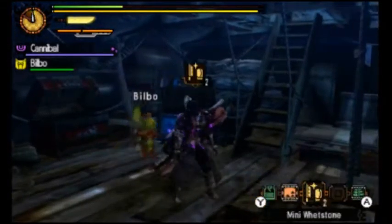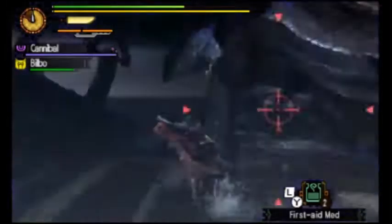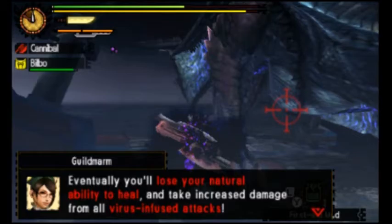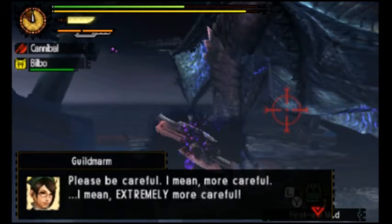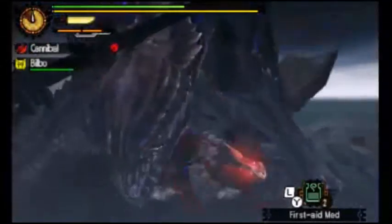Bilbo joined us. It looks like we're infected with the virus again, so we have to continually overcome it throughout the match by dealing damage. 'Doodle, I've learned more about the mysterious virus. If you can't fight off the virus in time, it'll saturate your entire body — you'll lose your natural ability to heal and take increased damage. It looks like that's exactly what's happened to you.' So we're going to be taking more damage, which is pretty much horrible. But underneath his chest is so safe — for anyone fighting this monster at home, get under his chest.